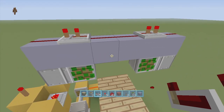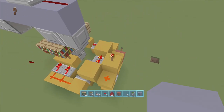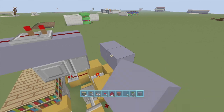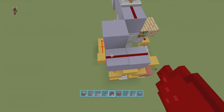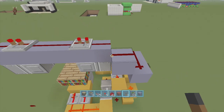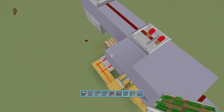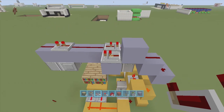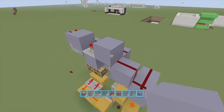Put a repeater on top of this sticky piston right here on two-tick delay. Now all we have to do is bring power from this torch to right here in the middle and that will fix everything. Put a block right on top of this off-torch, then bring it this way and up a block — so make a line of dust going this way and up that block. Put a block in front of the redstone dust with another block, then a repeater going this way on one-tick delay with a block in front of that as well.